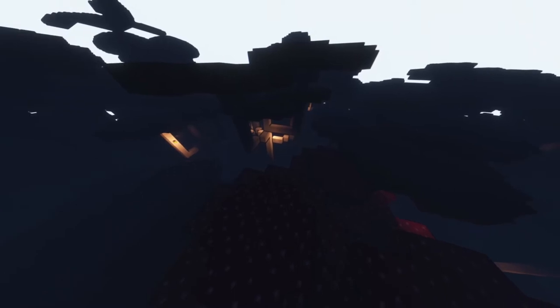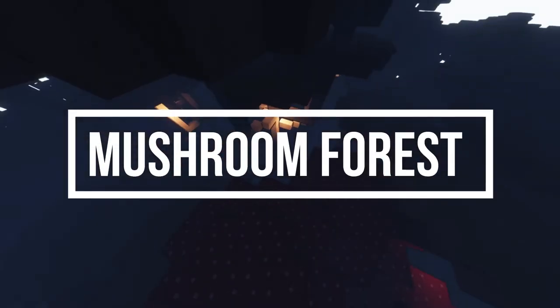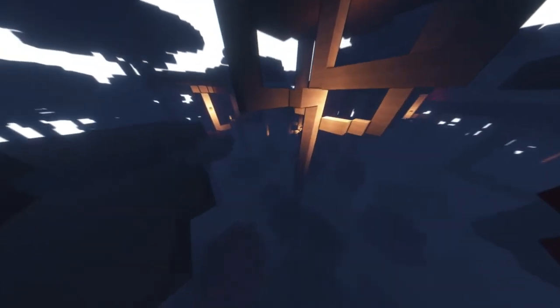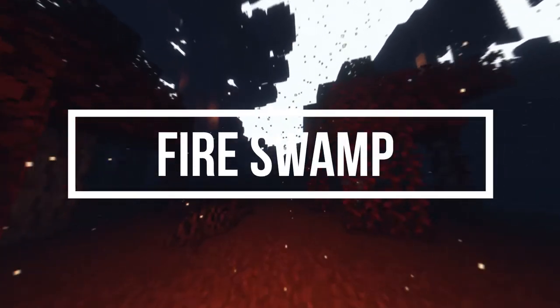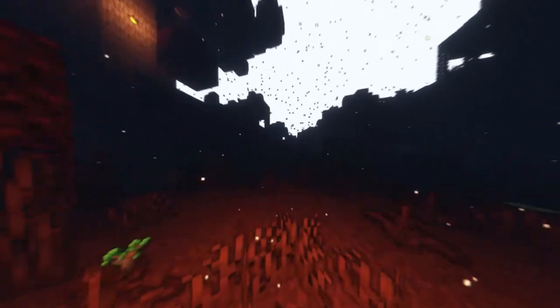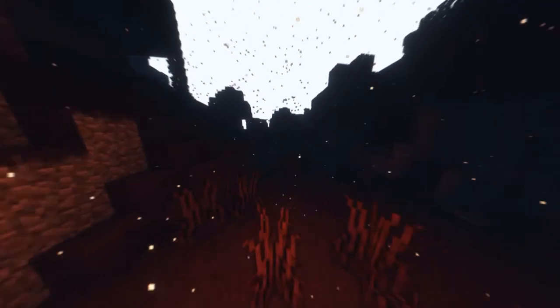So right here we are seeing the Mushroom Forest and it looks beautiful. It's very high up — if you fall, yeah, that's not good at all. This is the Fire Swamp, if I'm not mistaken, and it's beautiful. It has these little embers kind of just floating around. It looks amazing. The detail in these different biomes is so cool, and they merge really well also.